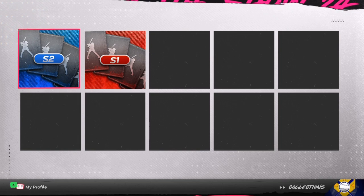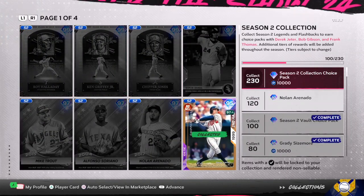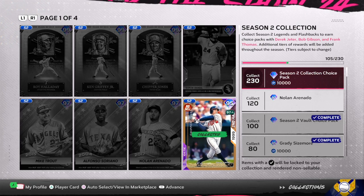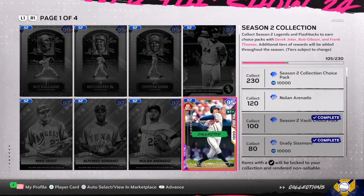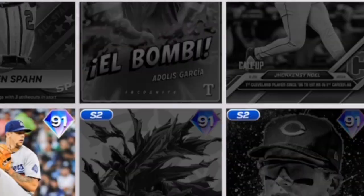It doesn't matter what collection you are doing — season one, season two. You can see at the top left they have pages. Once you go in and select all the people you want to collect and not sell, you're going to collect all of them. This is page one, and it's going to help you get Nolan Arenado and get season collections done. Right here we have 105 out of 230.